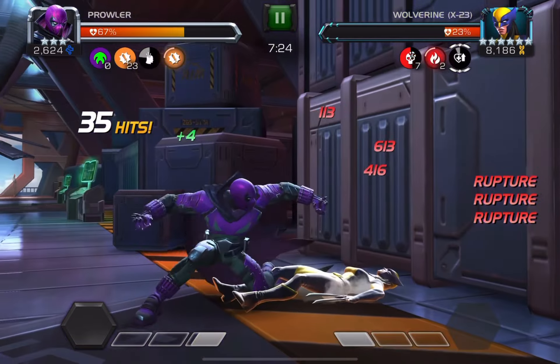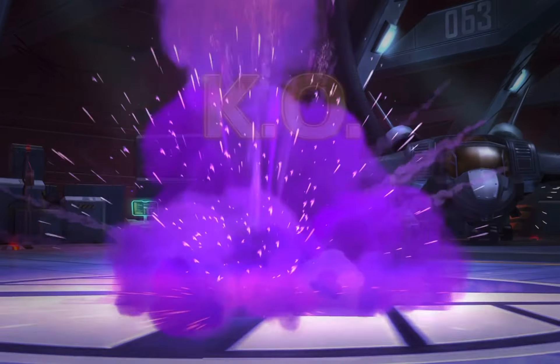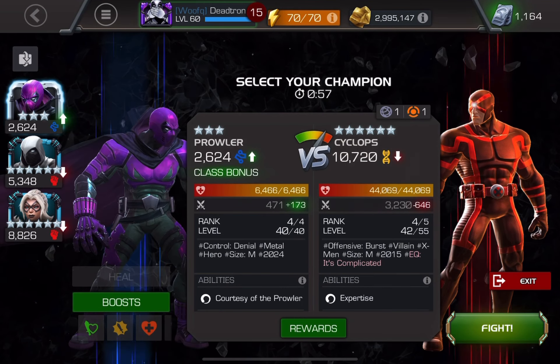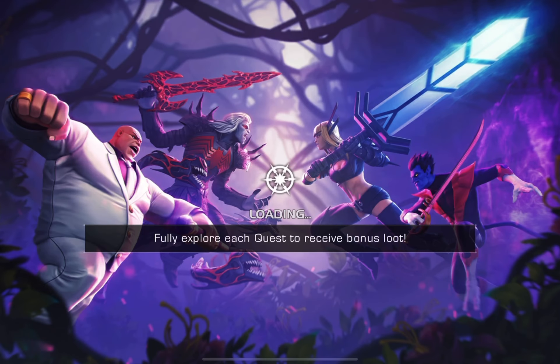My ruptures just incinerates. I could use the falter for some more damage with my sig ability, however it's not needed because she is dead.